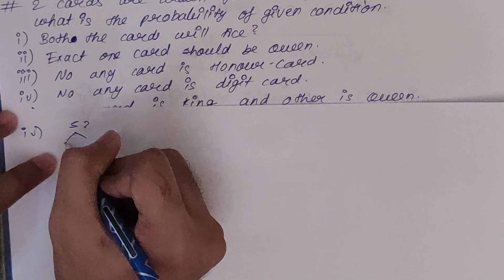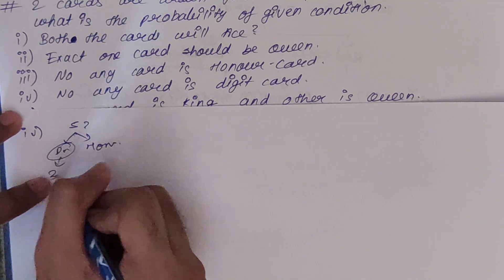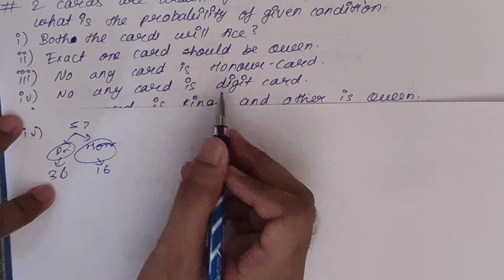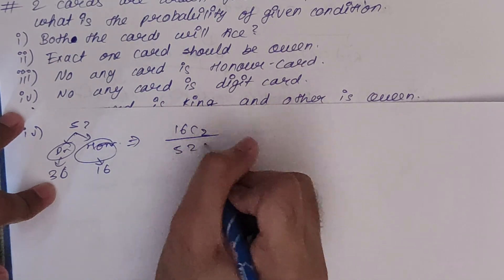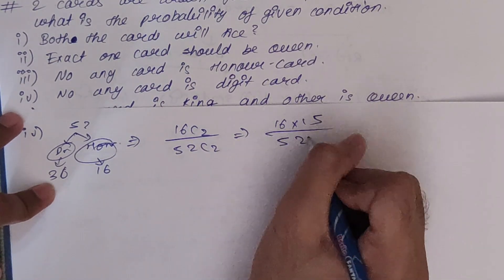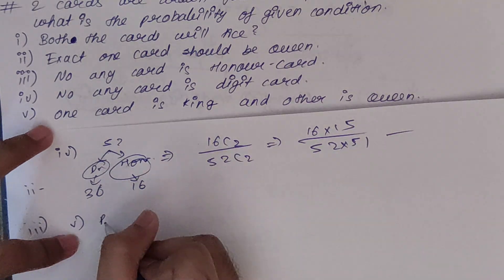Fourth condition: no card should be a digit card. In 52 cards we have digit cards (9 per suit × 4 = 36) and honor cards (4 per suit × 4 = 16). If no digit card, then both must be honor cards. Probability = 16C2 upon 52C2 = (16×15)/(52×51). Multiply it to get your answer.